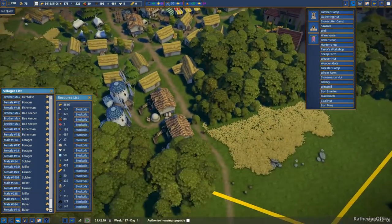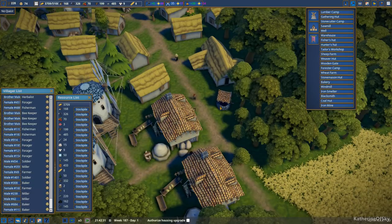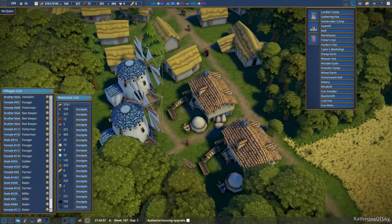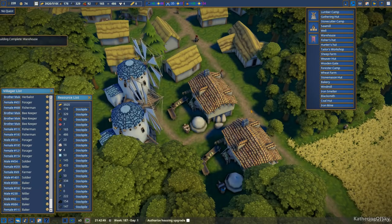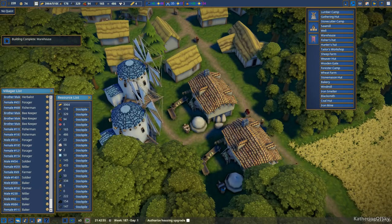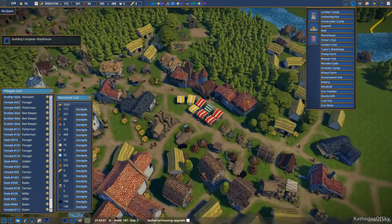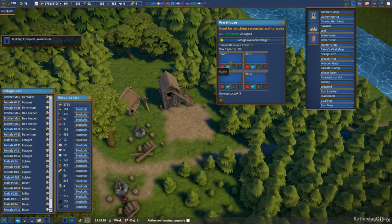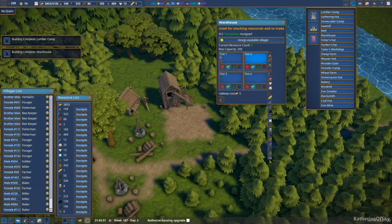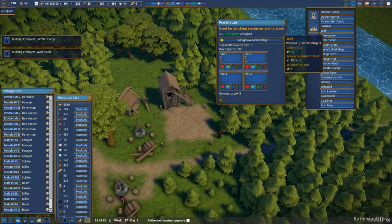I should get a well out here as well. Let's have a well so that the bakers don't have to travel far to get stuff. Let's put it right behind there — that'll work. Warehouse is done. We're gonna have one villager here if we can. Leather and deer — I really don't know. We need maybe a butcher or something?